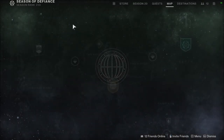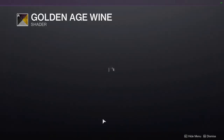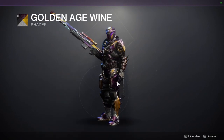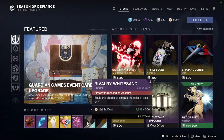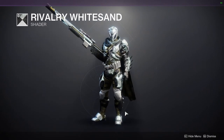As for Eververse, Golden Age Wine is a pretty good shader — I actually do like it quite a bit. It's a really cool shader especially with this helmet; that purple comes out really well. Not usually a big fan of purple and yellow but this actually looks pretty good.